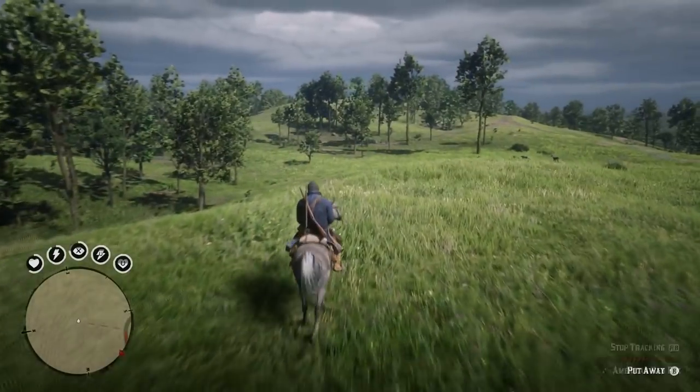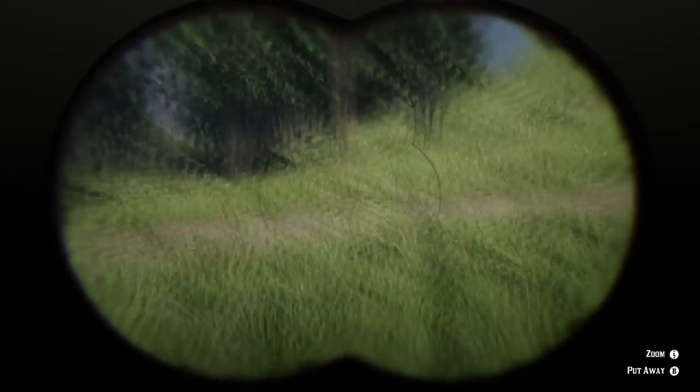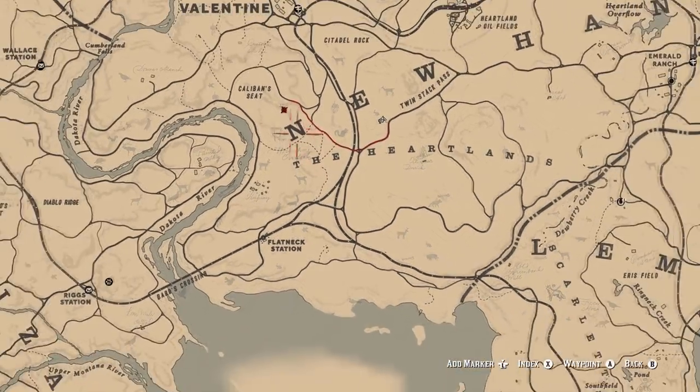For challenge number 3, you need to track 10 different animals with binoculars. This challenge is a joke — just ride around on your horse and track everything you see. Eventually you'll hit 10 as required. I was able to find 10 unique animals in this area alone south of Valentine.